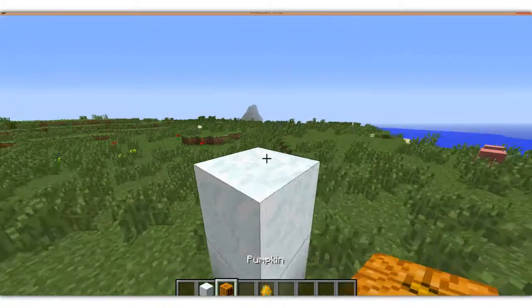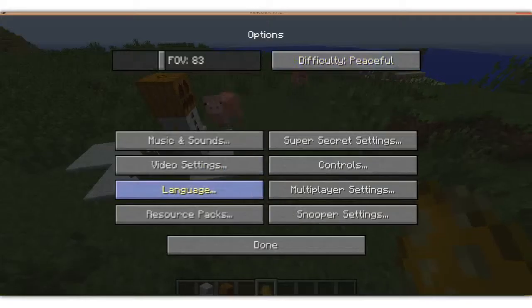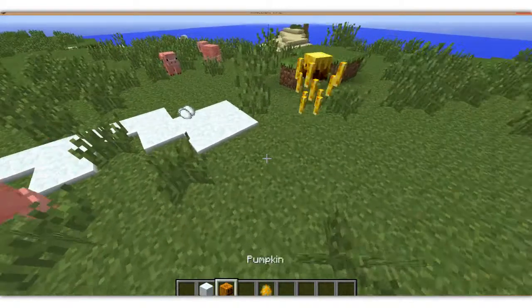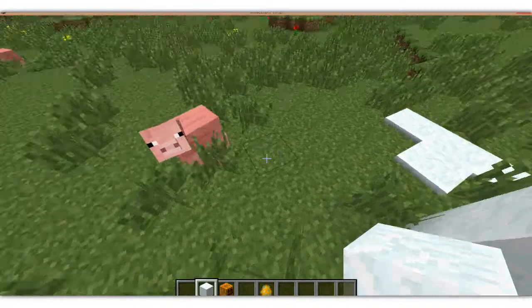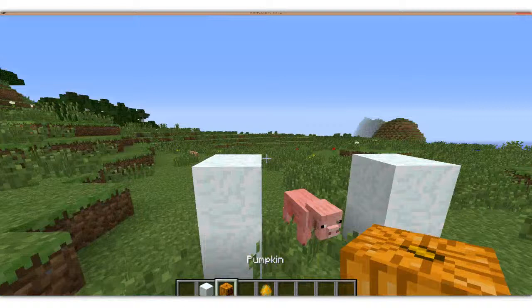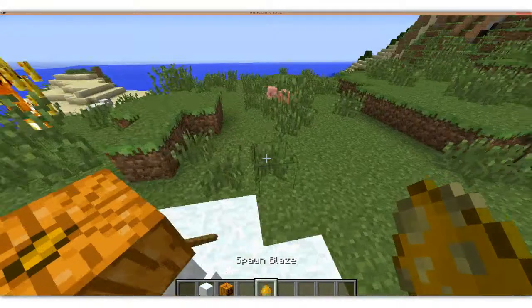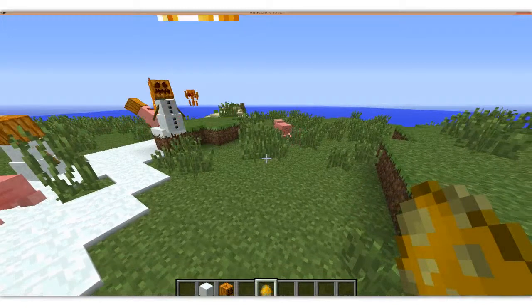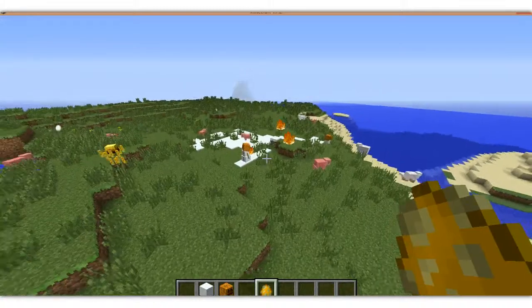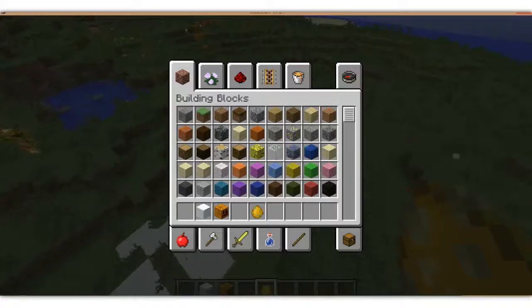So this is basically how it's going to work. See this Snow Golem right here? I mean, see? They're all going at this guy. I don't know if this is truly going to work out, but you know what? They hate each other. They do.